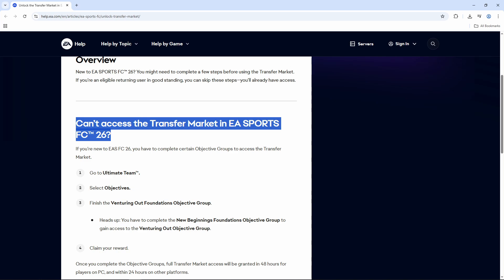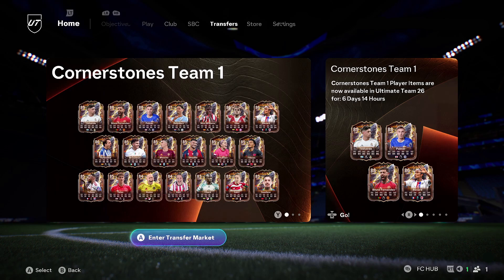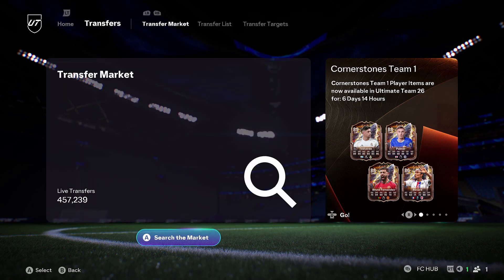Once all of these steps are done, EA will send you a message confirming your access. After that, you'll need to wait around 24 hours for console players or 48 hours for PC for the full transfer market access to unlock.